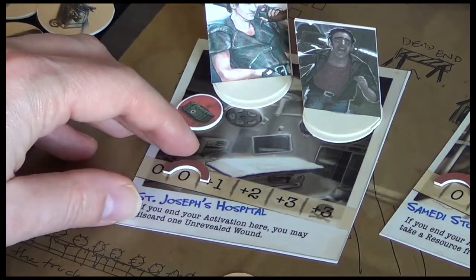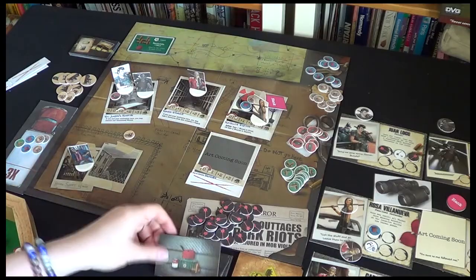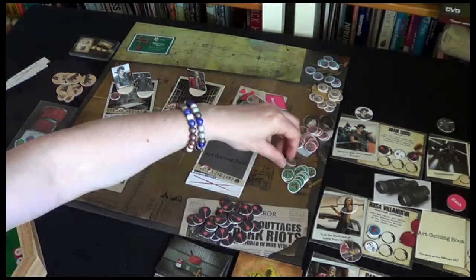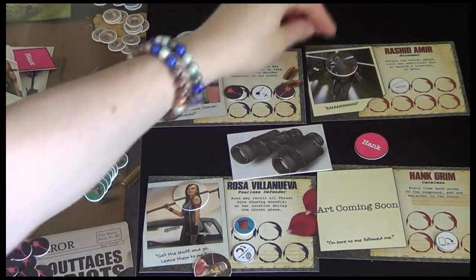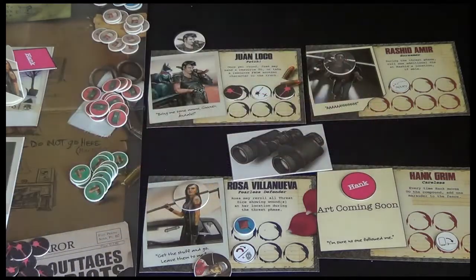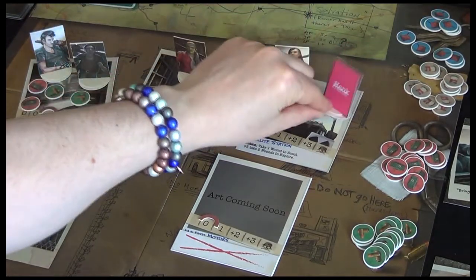The first thing we do is increase the threat here — we're making lots of noise and attracting those Marauders. Draw a new search card, and we've got two bullets and a MedPack. Awesome. We can't heal here because we don't have any unrevealed wound tokens. So it's back to Hank — he's over here at the satellite station. The first thing he must do because he's delayed is use his first action to recover and stand back up.